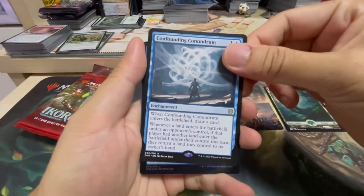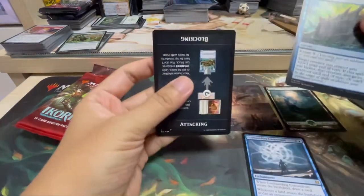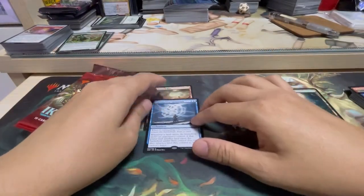Do we have another one? Nope. Shell Shield, we have a Redcap. So our second rare is Confounding Conundrum.